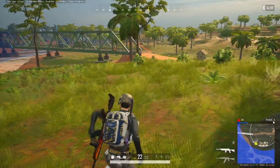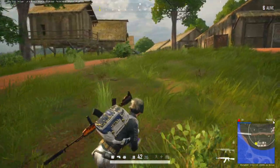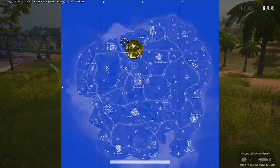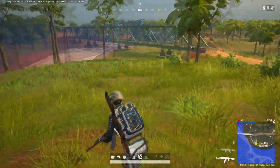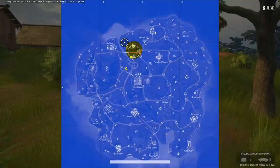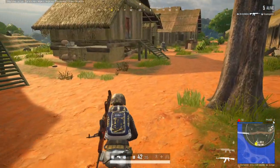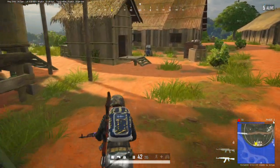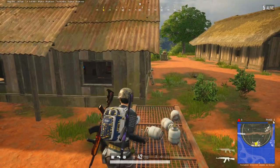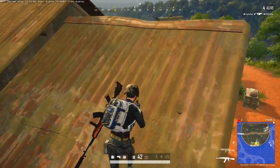We have 17 kills now and it's not like we've really been searching for people - we've just been putting ourselves in the right position. We've not been too aggressive, just patrolling our zone and playing our game. Now we're going to have to wait - this is where the game really slows down because we've done so much damage to the lobby. It's given us a lot of freedom and a lot less wraparound potential. Look where our zone is - where the road is there's a lot of dead ground.